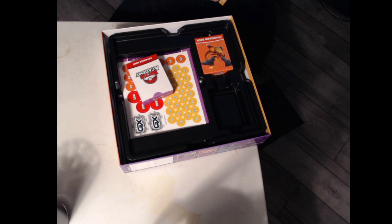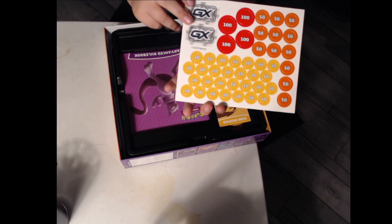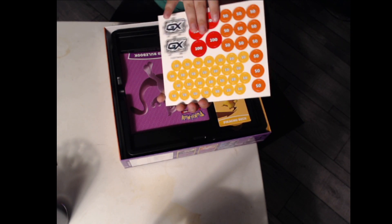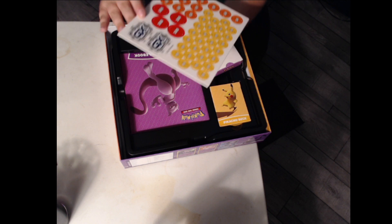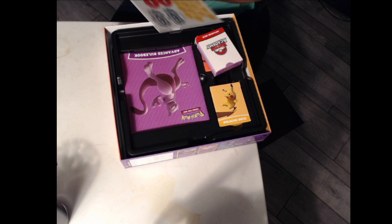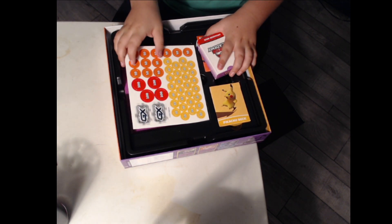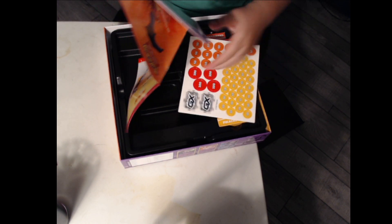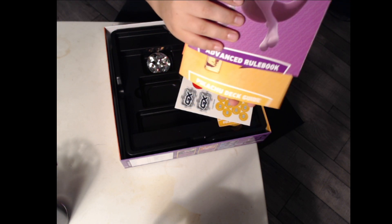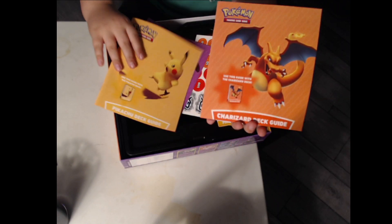So if you look at the damage counters — there are two GX coins, four one-hundred damage counters, twelve fifty-damage counters, and I'm not going to count how many tokens there are for ten damages because that would take me way too long. Here are the three guides: that's the one for the Mewtwo, that's the one for the Pikachu, and that's the one for the Charizard.